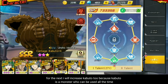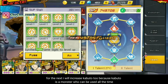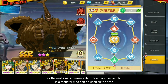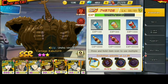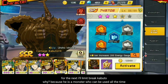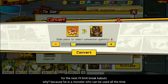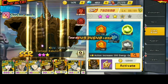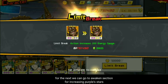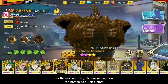Berikutnya saya akan buka sigil dari Kaputo. Kaputo ini adalah monster yang sangat bagus yang bisa kita tingkatkan sampai akhir. Dan setelah itu kita akan limit break untuk Hero Kaputo, karena memang Kaputo ini bisa kita gunakan sepanjang masa teman-teman, jadi tidak ada salahnya kita limit break. Lalu setelah itu kita bisa melakukan awaken atau meningkatkan star untuk monster Kaputo ini.